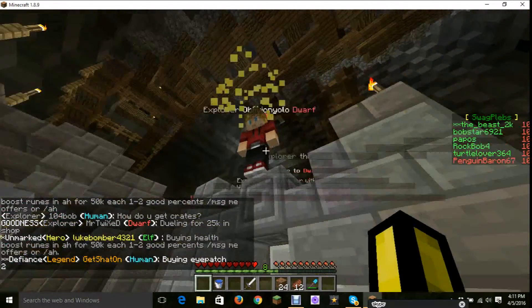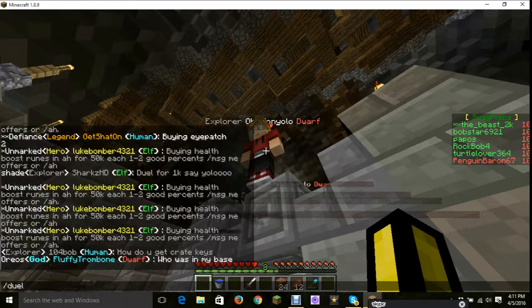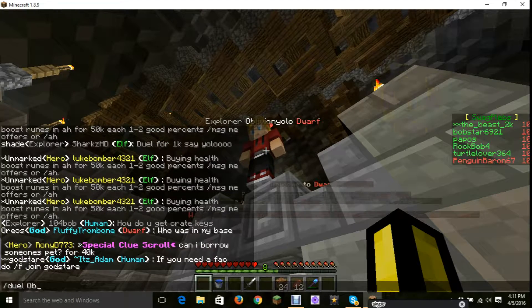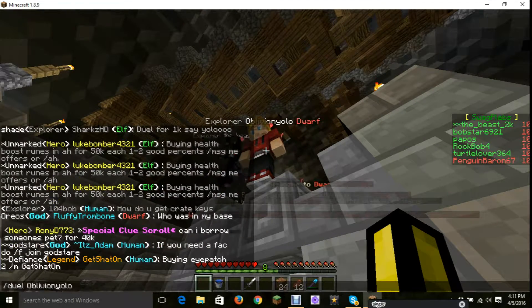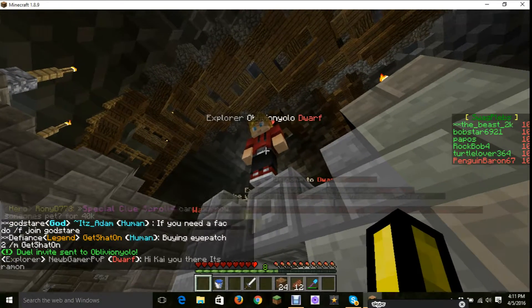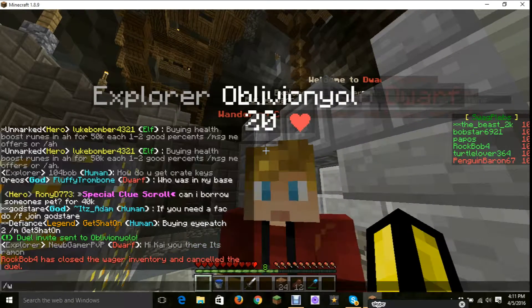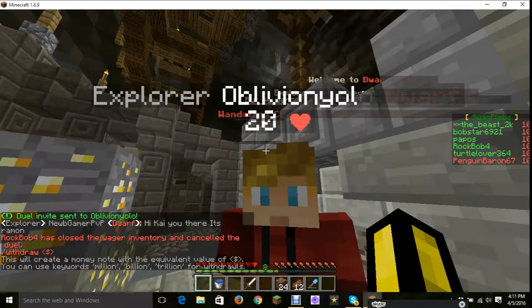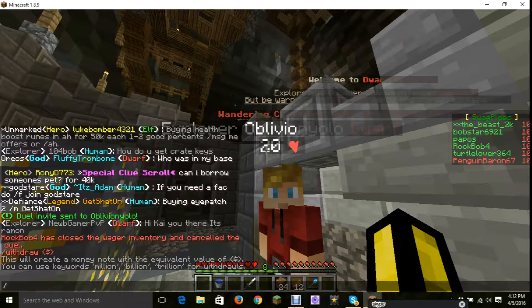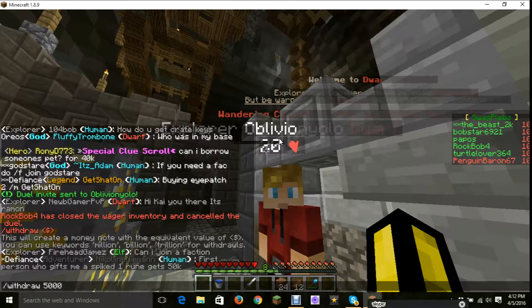It's a guy in a Lachlan skin. Are you dueling with kits? Yep. That's always the best choice. Yo, can someone give me like 5k money? Or 1k, so I can duel someone and get money. Because I'm the not smart one who wasted all his money. I don't know - this guy seems confident.